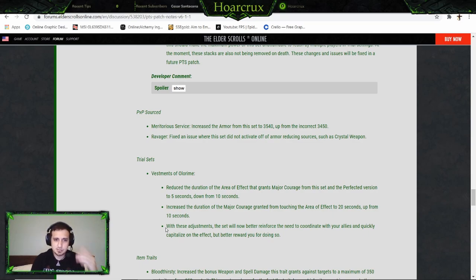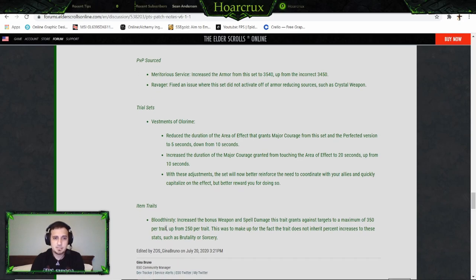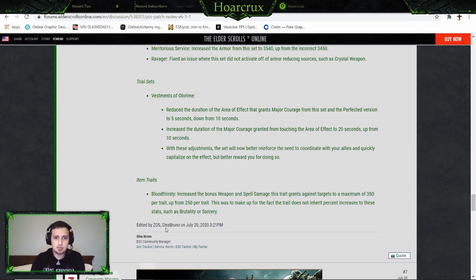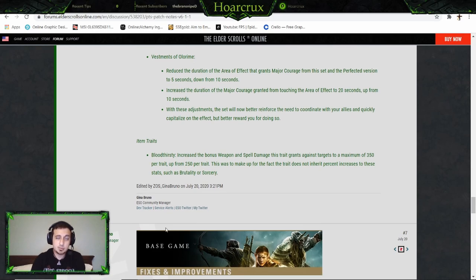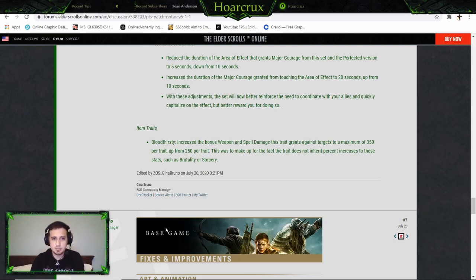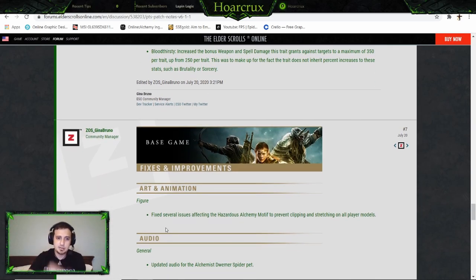Meritorious Service: they increased the tooltip number. Ravager: fixed — the Initiative set did not activate off of armor-reducing sources such as Crystal Weapons. Divestments of Orla May: reduced the damage of the area of effect, grants Major Courage from the set and perfected version down to five seconds from ten, and increased the duration of Major Courage granted from the touching area's effect from 10 to 20 seconds. These adjustments aim to reinforce that you need to coordinate with allies to quickly capitalize on the effect. Bloodthirsty: they changed the spot damage from 250 up to 350, stacking linearly the closer you get to death — though in my opinion this probably needs more of a buff, like 450, and the stacks literally scaling down.